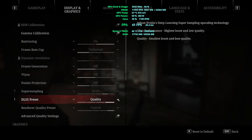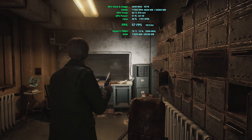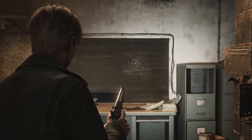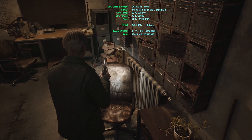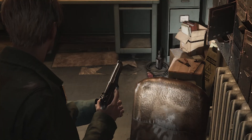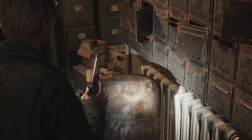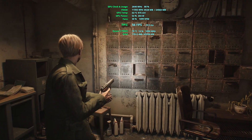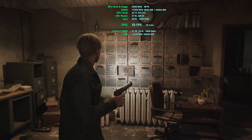Changing to DLSS quality, this window in the distance actually looks much better compared to native, which is extremely interesting — I would much rather appreciate this setting over native. We are getting maybe 10 to 16 FPS more in this scene, still sub-60 unfortunately. The level of detail of the textures is good enough, the game is much more responsive, and looking at the lockers I cannot see any graphical errors, so I wouldn't distinguish this from native.